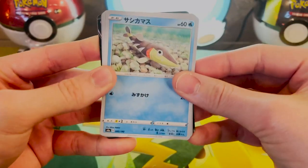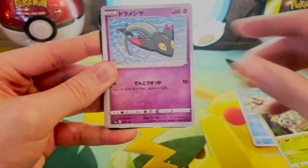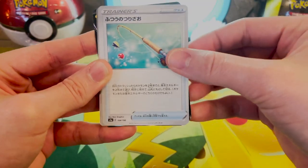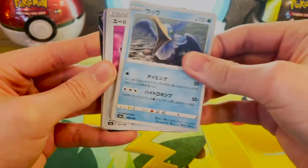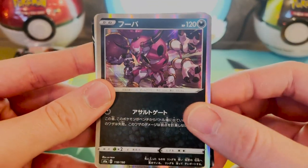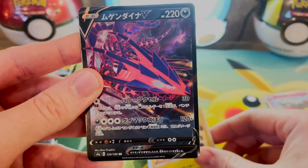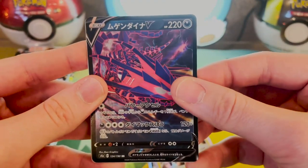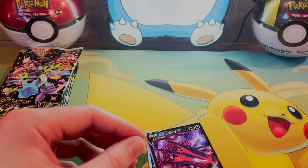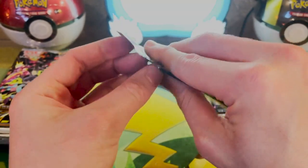We got an Arrokuda. There's something back there — Arrokuda again. Fishing Rod. Cramorant. I'm not a fan of Cramorant. We got a Hoopa, a Toxtricity, an Eternatus V — nice. And an Energy card. Let's get these guys over here. Keep on keeping on...